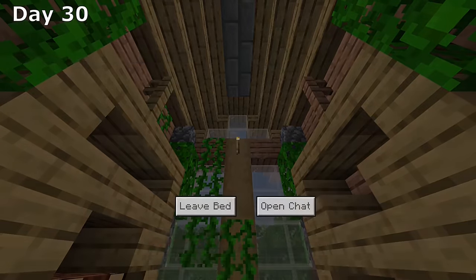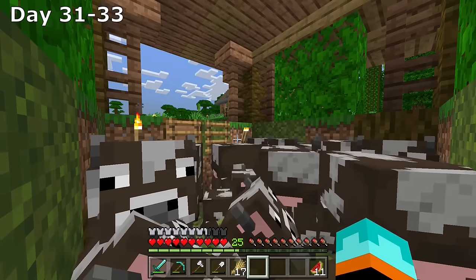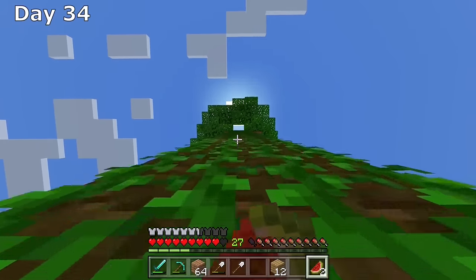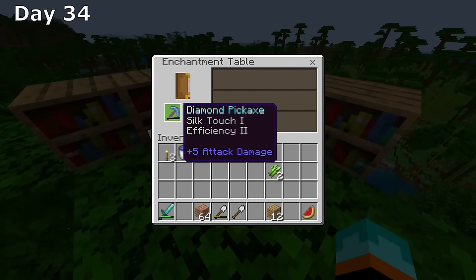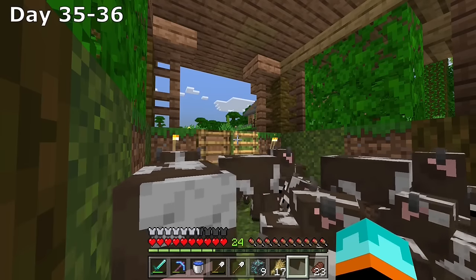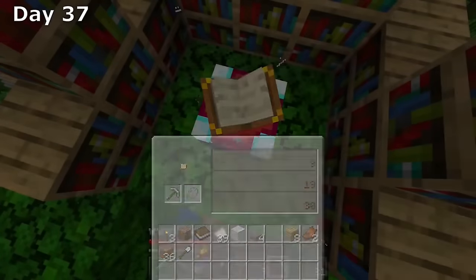I proceeded to create the enchantment table, almost suffered the first death of the 100 days, and placed it on top of the tree where our enchantment setup will be. There was a three-day span where I pretty much just waited and expanded our cow farm. After those three days I collected leather from the cows, but it still wasn't enough for a full level 30 enchantment. There was a silk touch enchantment available though, so I got that on my diamond pickaxe and mined up those diamonds with silk touch. Then I spent two more days waiting for the cows to grow to get enough leather and bookshelves — and I finally have a level 30 enchantment table.